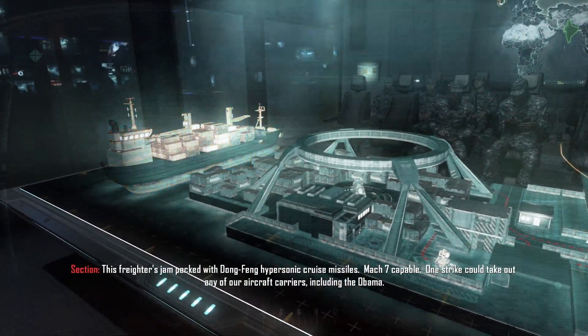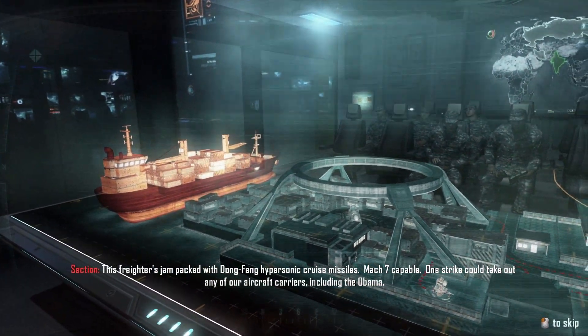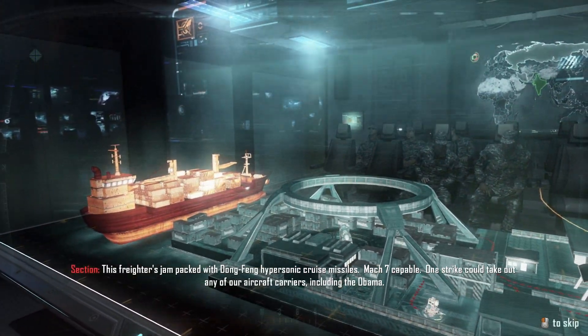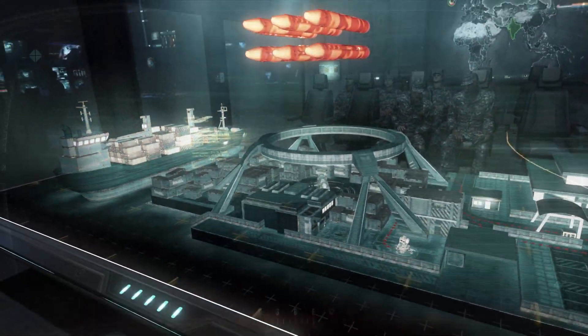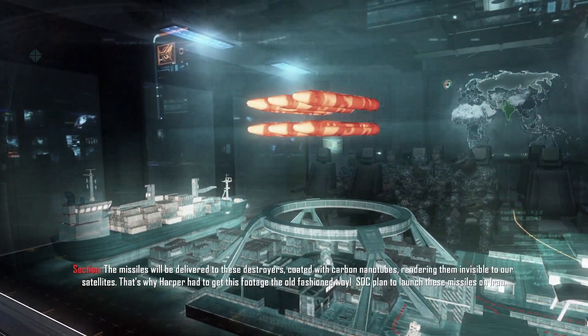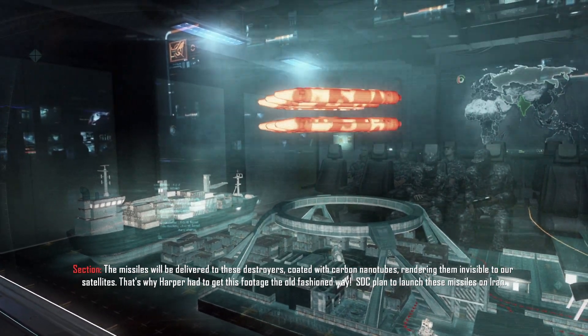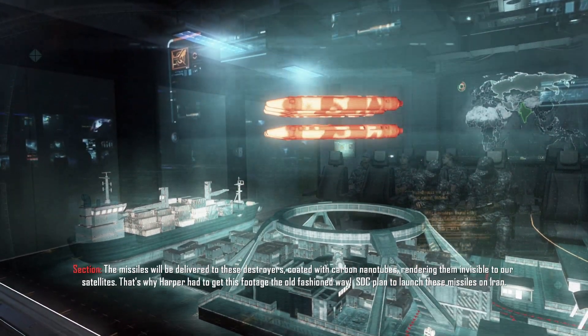This freighter's jam-packed with Dongfang hypersonic cruise missiles, Mach 7 capable. One strike could take out any of our aircraft carriers, including the Obama. The missiles would be delivered to these destroyers coated with carbon nanotubes, rendering them invisible to our satellites. That's why Harper had to get this footage the old-fashioned way.